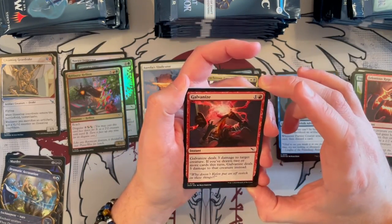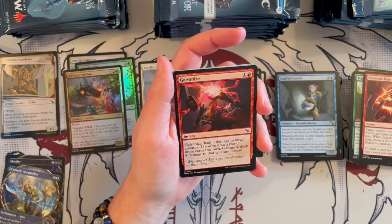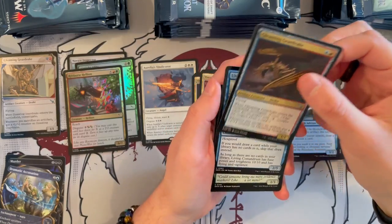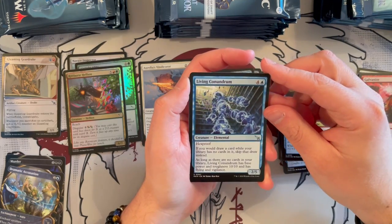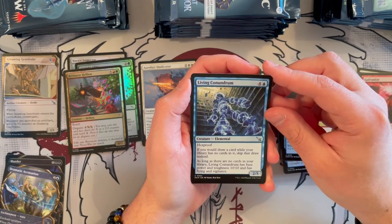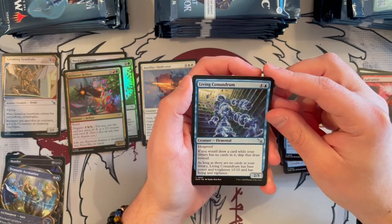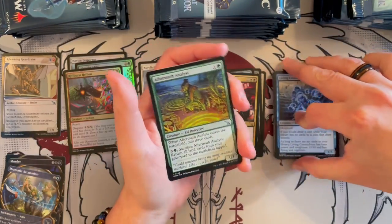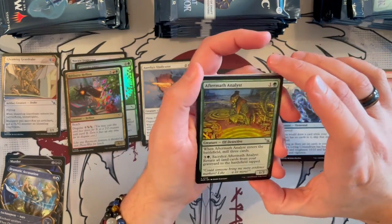Galvanize is an instant, red, costs 2. Deal 3 damage to target creature, but if you've drawn two or more cards this turn, it deals 5 damage to that creature instead. Of course it's easy with the clues — that is quite a good card. Gleaming Gear Drake again now in the normal version. And Living Conundrum — a 2/5 Elemental, costs 5, it's blue, has Hexproof. If you would draw a card while your library has no cards in it, skip that draw instead. As long as there are no cards in your library, it has base power and toughness 10/10 with flying and vigilance. This is more of a commander card — being able to deck yourself in limited might not be so easily achieved.